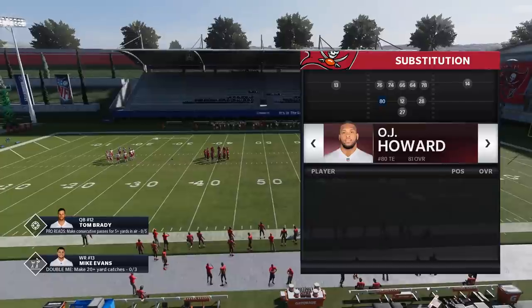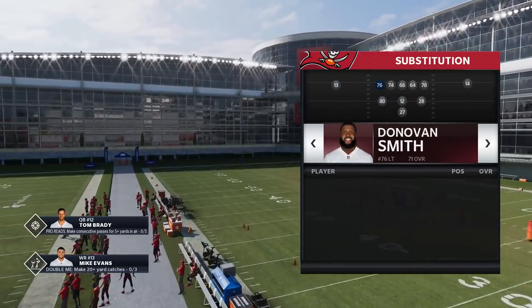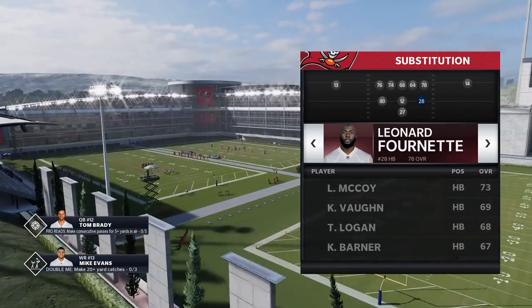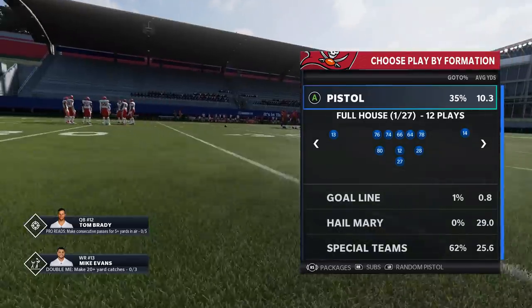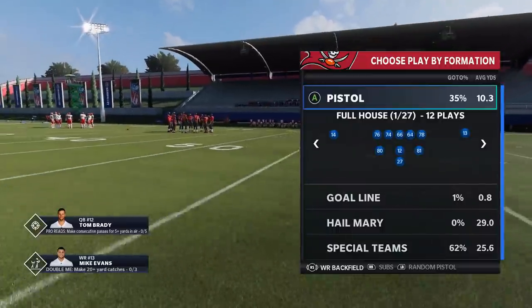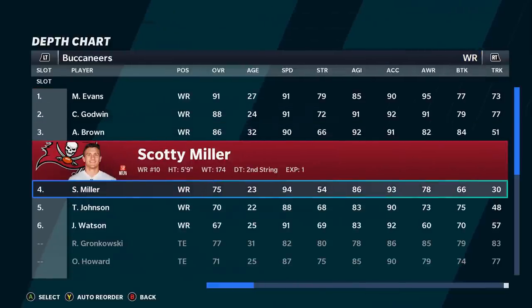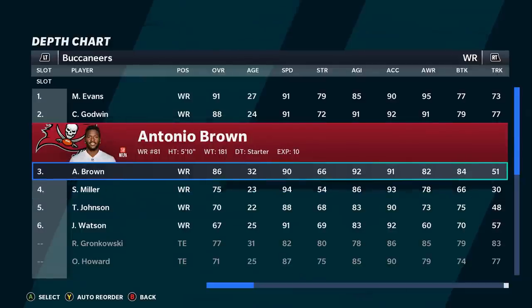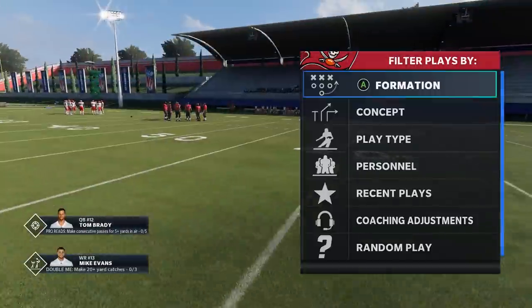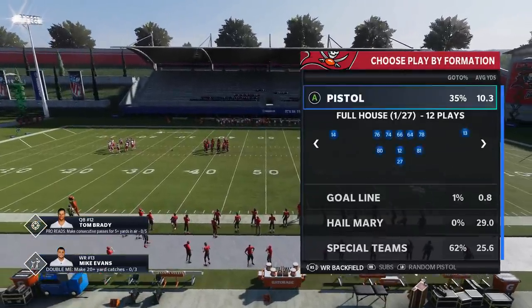If you look at the personnel, you get a tight end or a fullback — I typically go with my fastest guy, which is OJ Howard in this situation. Then you have multiple running backs: one on the fullback side, one on the running back side. But if you want to throw the ball or want more speed, all you have to do is hit the right stick for packages and you actually get a wide receiver in the backfield, which is pretty cool. If I go to my depth chart and go to receivers, whoever is my third receiver — say Scotty Miller or Antonio Brown — will be the running back in the backfield.